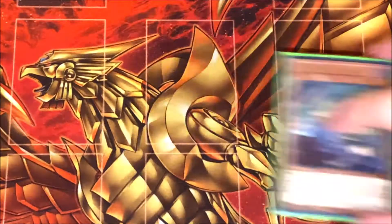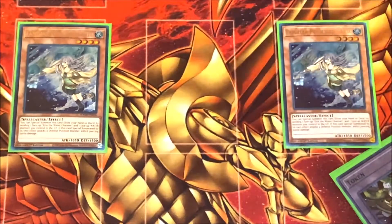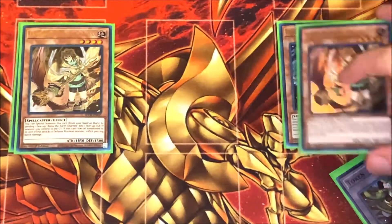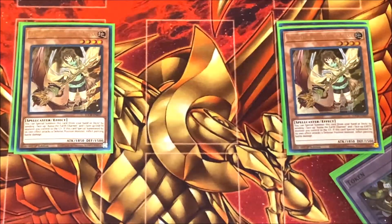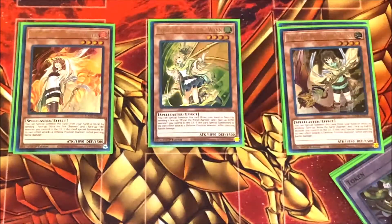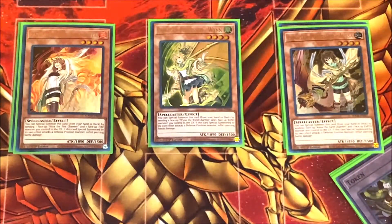For the Familiar Possessed cards, I play two copies of Eria — the water type — two copies of Aussa — the earth type — one Hiita, and one Wynn. I play two copies of the water and earth types because I play their Awakening of the Possessed cards, which are really nice. I think those are the better ones, but I like having all four different types in case you want to go into their extra deck monsters.